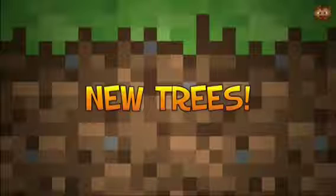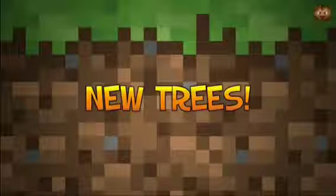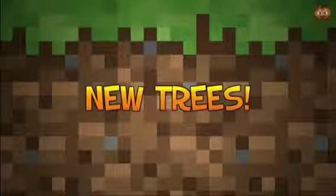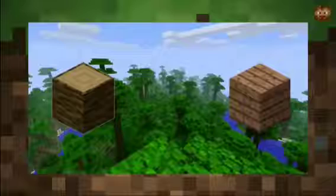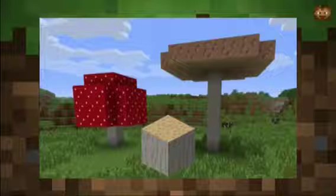Brand new trees are going to be added. We have jungle trees, dark oak trees, acacia trees, and giant mushrooms which can be found in the mushroom biome. The mushroom island is going to be so cool.